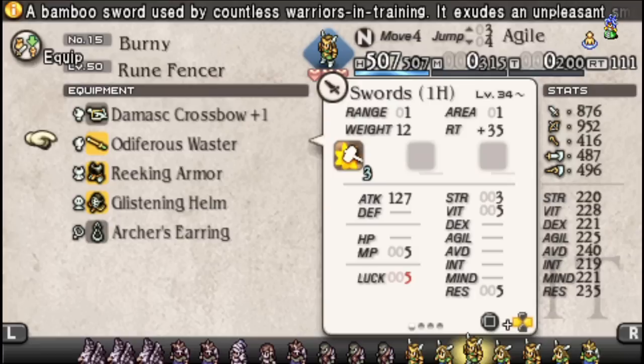Strengthen for improving damage even further, HP Infusion to keep themselves running, Fortify for reducing incoming damage, Constitution for extra health, Dodge and Spellward for obvious reasons.